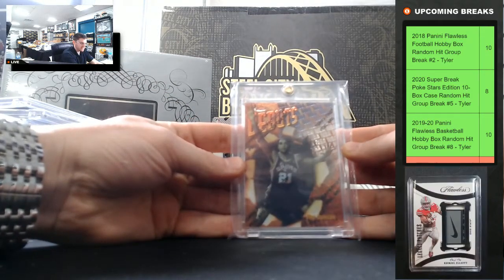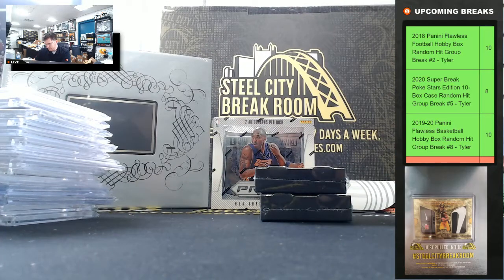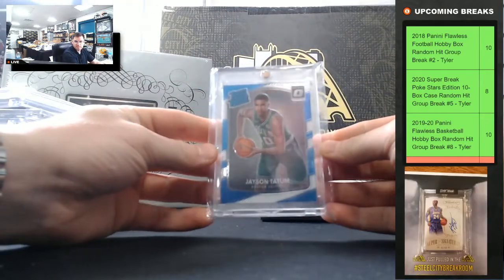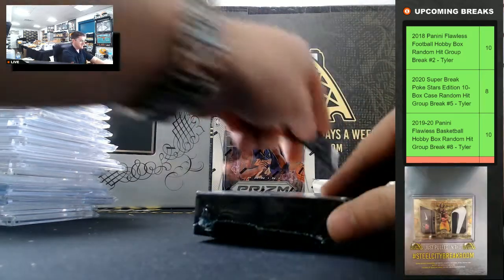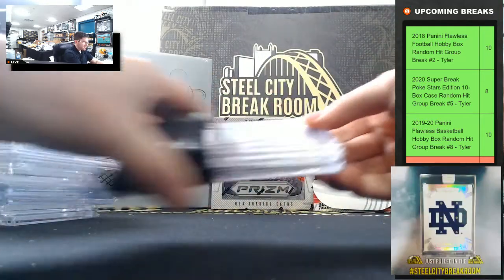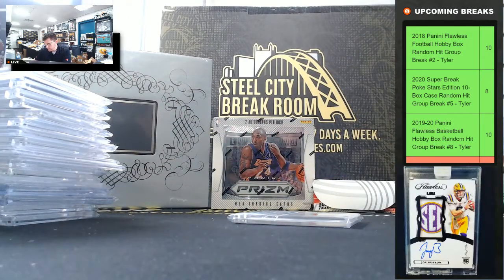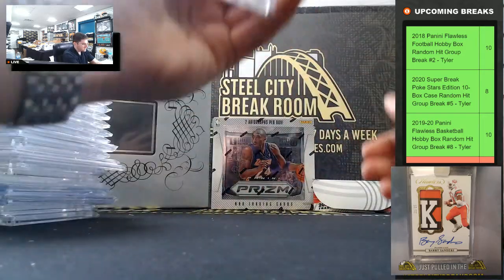Tim Duncan Topps Finest Rookie with the Peel — it's a nice Tim Duncan rookie. Jason Tatum Optic Rated Rookie. Big hit: James Harden, that's the Optic Gold Parallel, 10 out of 10. James Harden. And Tony Parker Select On Card Auto, out of 30.